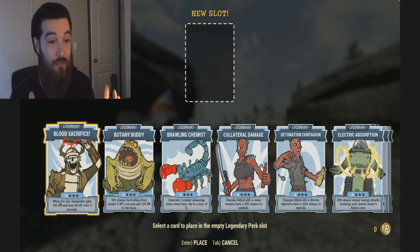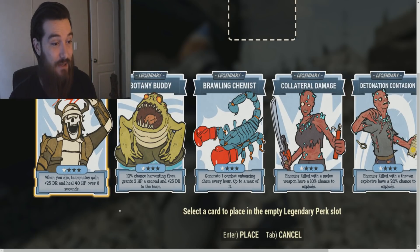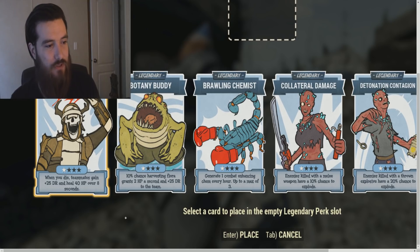The art to these Legendary Perk Cards are phenomenal. I don't know who did this, but they're awesome looking. For the Botany Buddy one, it says you have a 10% chance harvesting Flora, which grants 2 hit points a second and plus 25 damage resistance to the team. It could potentially be good if you have Flora around to harvest, just because of that damage resistance — that's always beneficial.